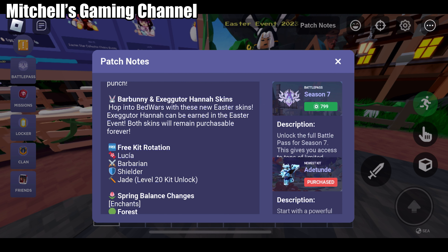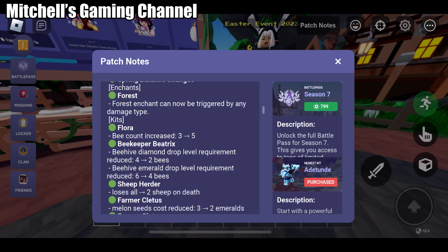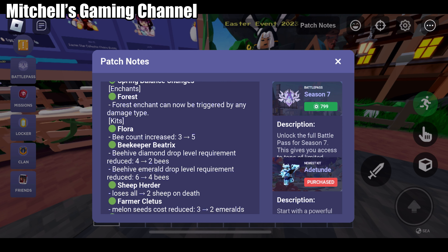Bunny, not Barbara and Hannah skin to every cat look rotation. There's Shade, Lucia, Barbarian, Shielder, and Jade — they're all stronger now. All the kids are now stronger against any type of damage, so even with go, barbell, TNT, beehive, Beatrix, diamond drop.